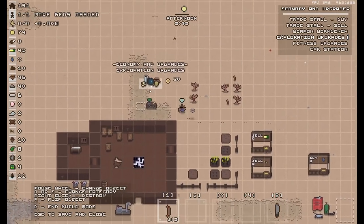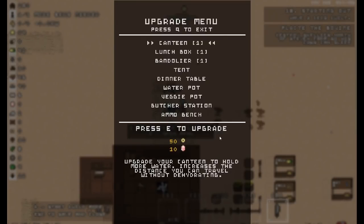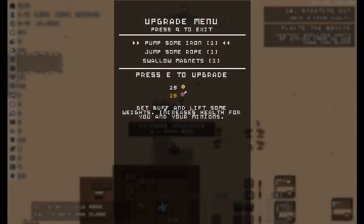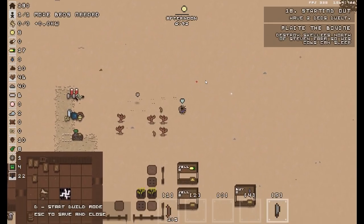Now we can actually make our exploration upgrade table thing — let's see what this does. Also fitness upgrades. We've already done the car station. We can upgrade all sorts of weird stuff. Make a tent, give it a water pot. Upgrade your canteen to hold more water — increase the distance you can travel without dehydrating. Unfortunately I need 50 quid and also 10 pink barrel type things. Fitness — press E to upgrade, requires meat and cash. Pump some iron, jump some rope. Jumping rope increases stamina — done that. I have more stamina.